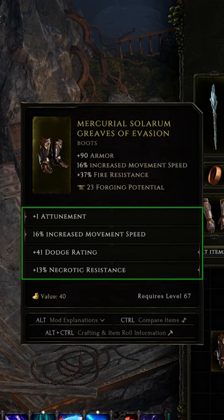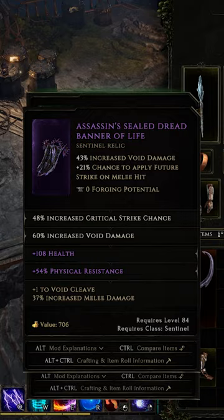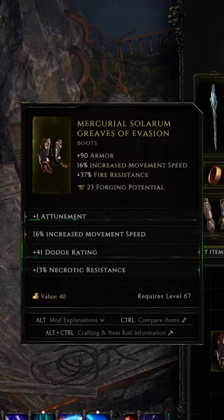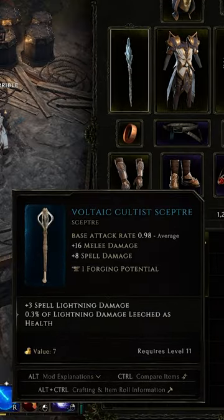The stats below the implicit block are called affixes. Ignoring unique and set items, as well as some late game crafting mechanics, gear can have up to four affixes — two prefixes and two suffixes. Many affixes are unique to their item type, and some are even class specific.